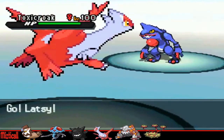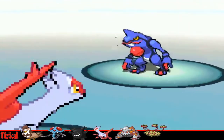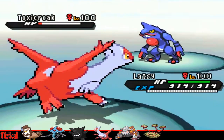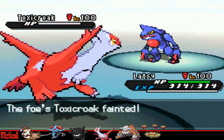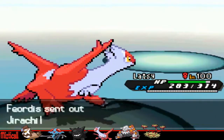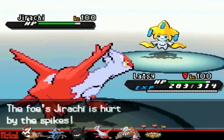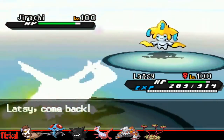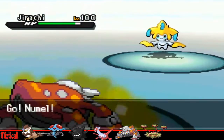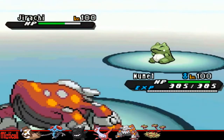I decided to go to my Latias, because I'm pretty sure Latias can take a plus one Sucker Punch from a Bulk Up Toxicroak, because Bulk Up Toxicroak usually doesn't carry much attack investment — usually max HP, max speed, and only an Adamant nature. Turns out he didn't go for Sucker Punch; he went for the Sub. I managed to kill him off with Thunderbolt, but then he brings in his Jirachi.